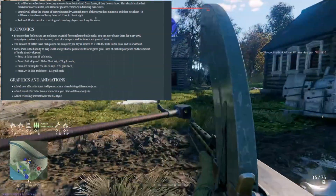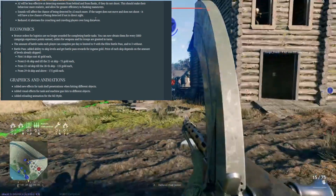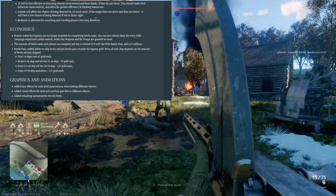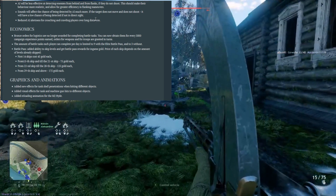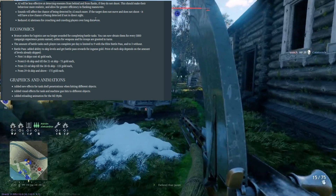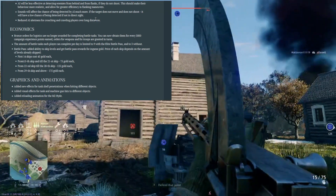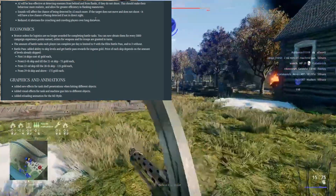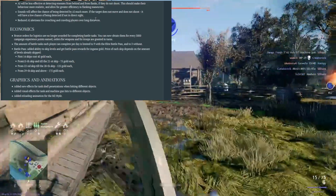They updated the economics and the old system is back. Bronze orders will no longer be awarded through battle tasks. Now for every 3000 XP you earn, you will get some orders. The battle pass and battle tasks still work the same — you can do up to three or up to nine battle tasks per day, depending on whether you have a premium battle pass or not.